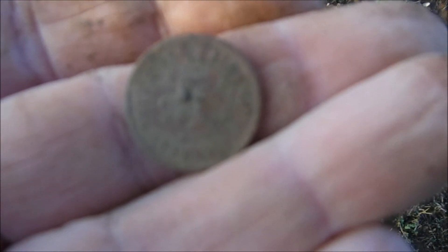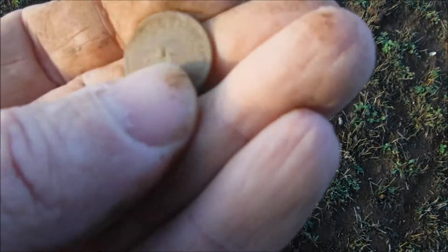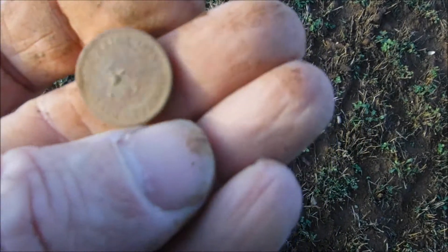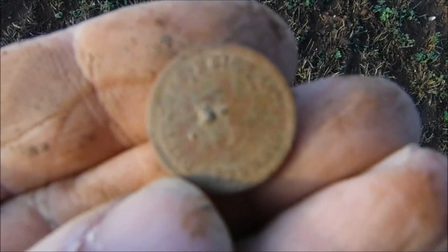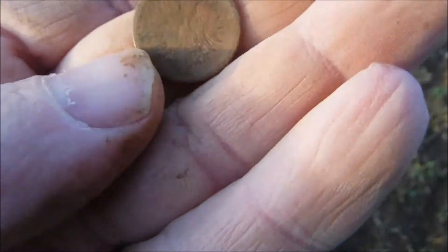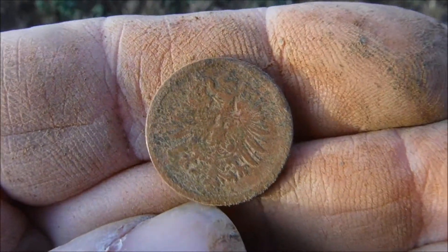And the first coin — I want to focus on this. It's German Imperial. You can't see the date right there but it should be somewhere at the top — 1875. So 1875 right there, and it's got the Imperial Eagle on the back for the German Kaiser Reich.